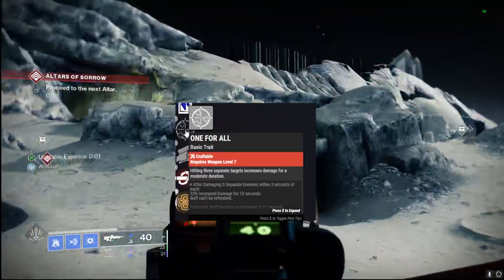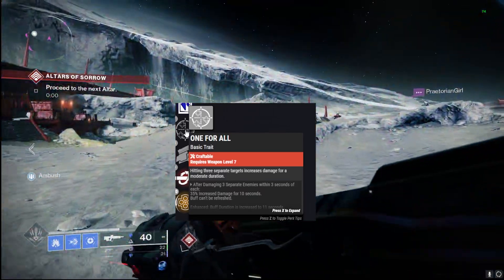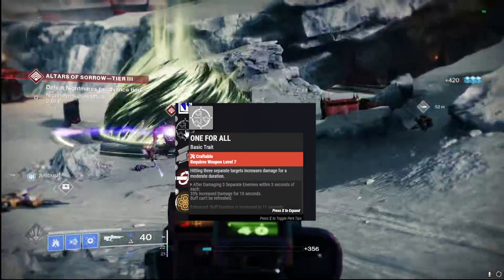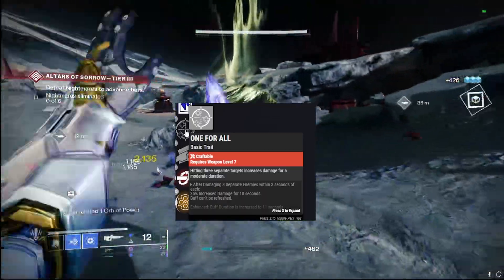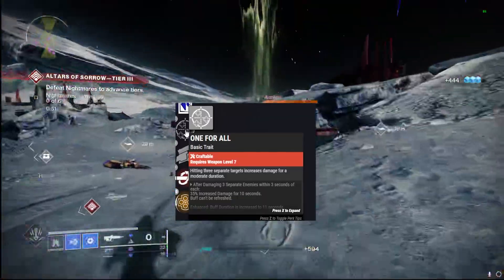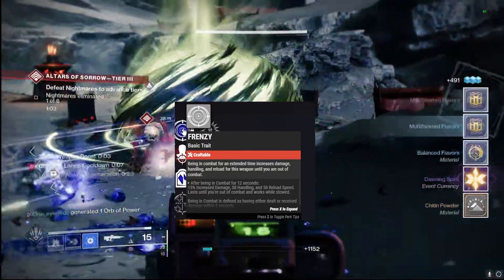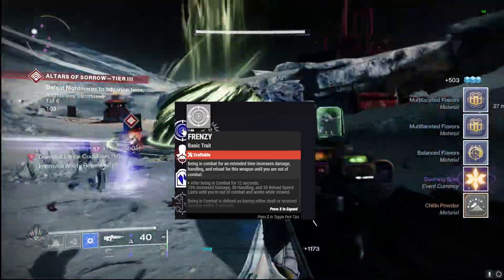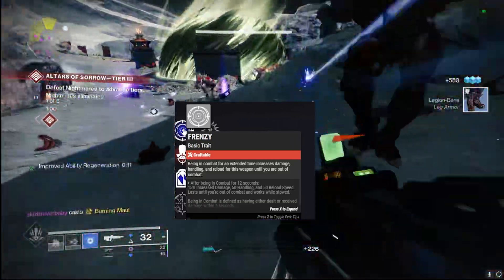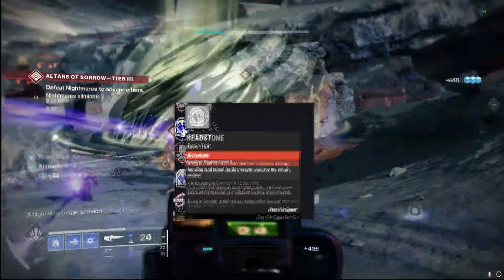In the fourth column for PvE we have three great perks. First, One for All — hitting three separate targets gives a 35% damage increase for a couple of seconds, which is great when there are a lot of adds, especially with Outlaw proccing on precision final blows. Second is Frenzy — being in combat for a while gives a 15% damage increase along with handling and reload bonuses. You're basically always in combat in PvE, so while the damage increase isn't huge, you do feel that nice reload and handling boost.